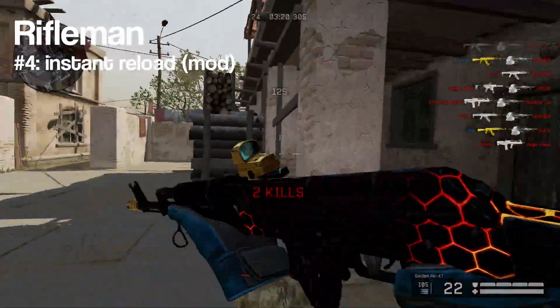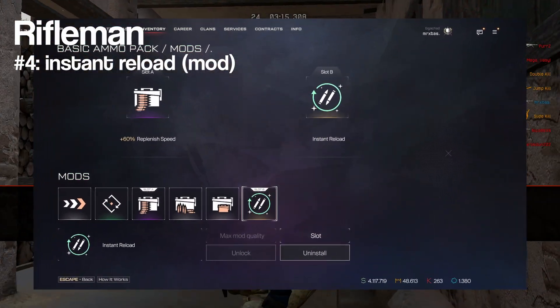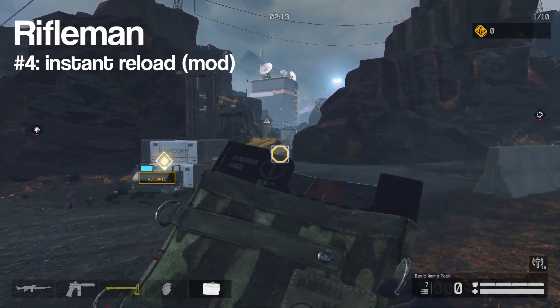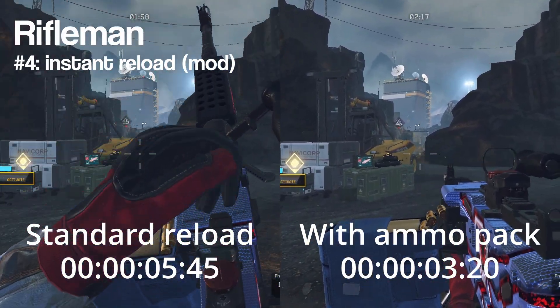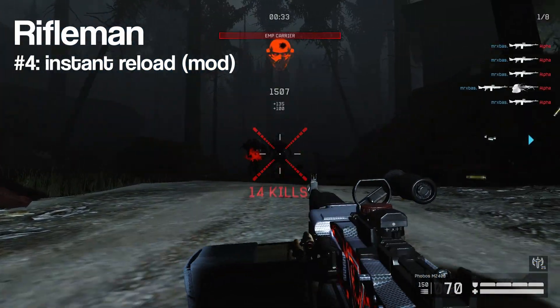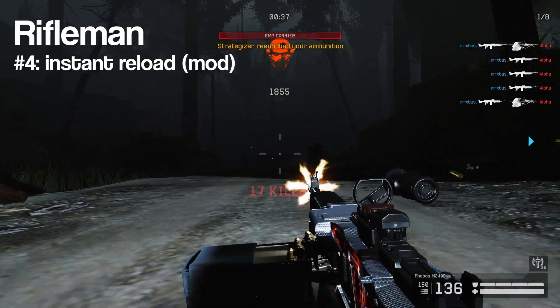Next up, the Rifleman's utility item — the ammo pack — has a mod called Instant Reload which, as the name implies, allows you to immediately reload the weapons of the one you're giving the ammo pack to, including yourself. This can make you reload faster if the recipient has a very slow reload speed, for example when using a light machine gun. This ammo pack can also be given while somebody is already shooting, allowing them to pretty much fire indefinitely.